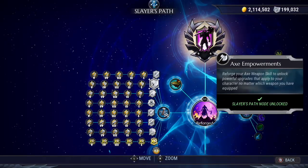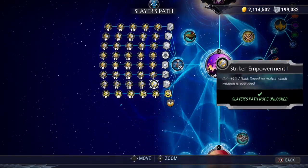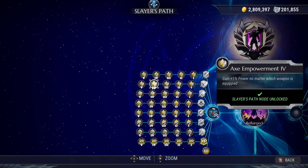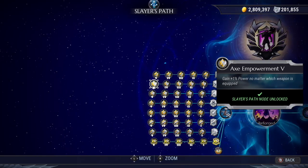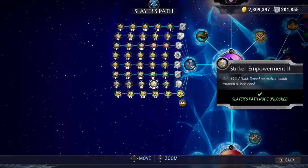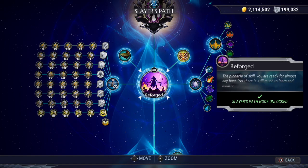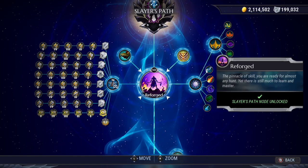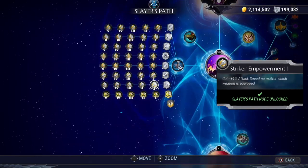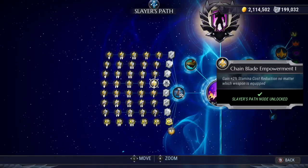It's up to you if you want to do all ten reforges before moving on to your next weapon, or spread your reforges across weapons. The order I would recommend to reforge all your weapons would be: axe, strikers, hammer, repeaters, sword, warpike, and chain blades.